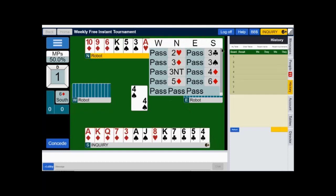Partner opened one heart, and I had a really nice hand with 17 high card points and two five-card suits. Using the Bergen count method, you get a point for each five-card suit. I have two five-card suits, so my 17 grows to 19. I'm going to try to find a fit. I bid two diamonds.